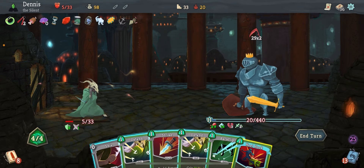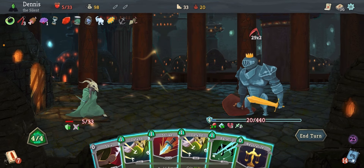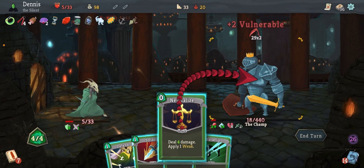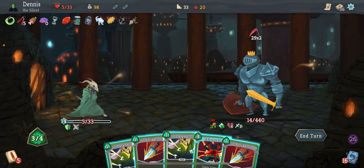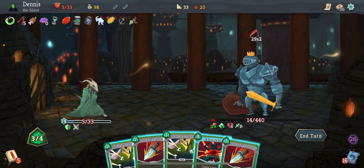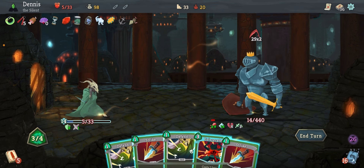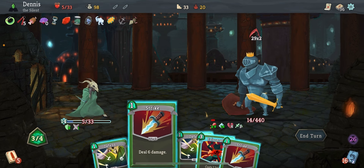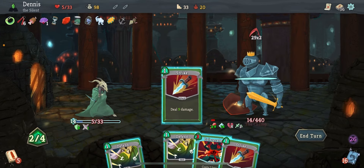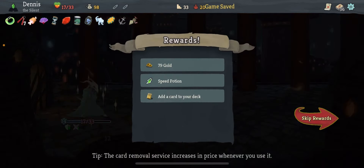And then Heel Hook to start this turn means things are looking good. Shiv him. Neutralize him. Back flippity-flop. Back flippity-flop. And we pulled the Eviscerate, but not the Leg Sweep. And so the instructions are — and we don't have Prepared — the instructions to end the fight are play our attacks in order, lowest cost to highest cost. Meaning we're not even going to use Eviscerate to kill the champ. But there you have it folks — we did it!